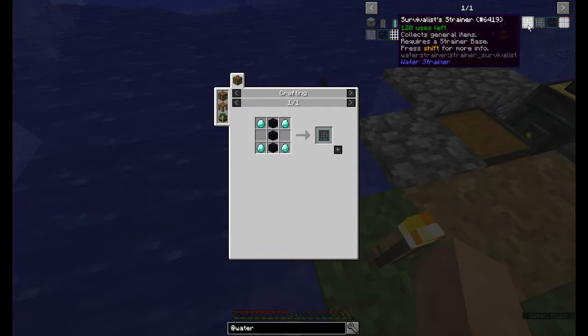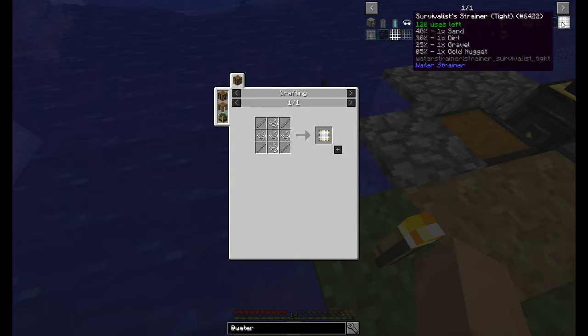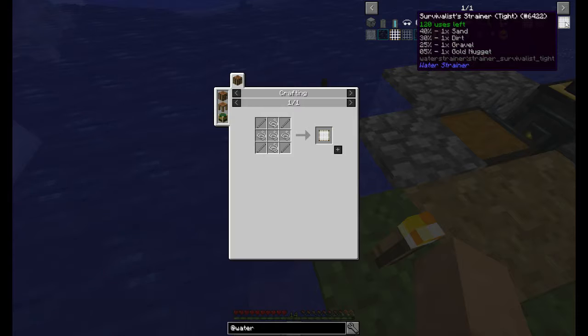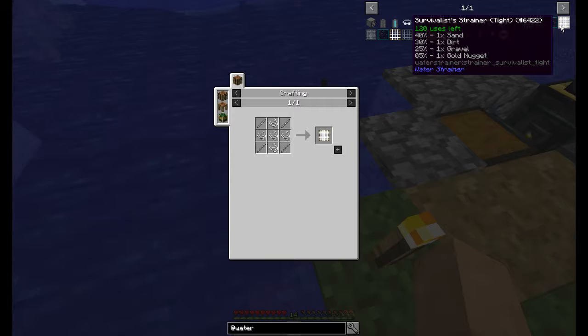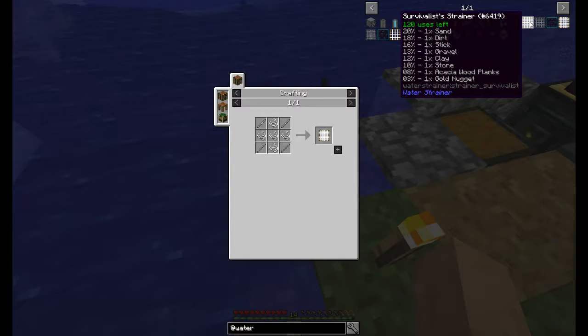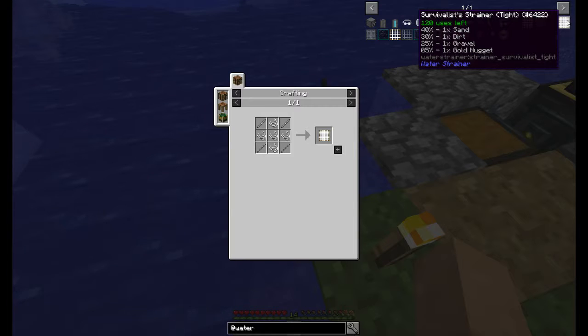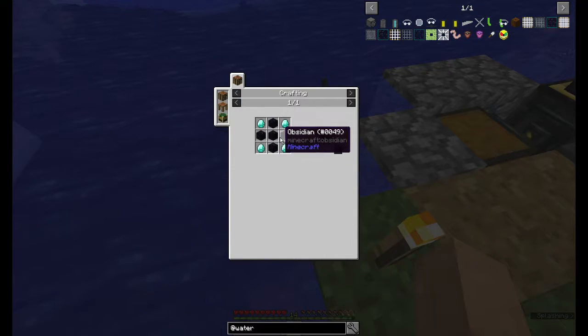The next type of strainer are the tight modified strainers. These catch the smaller, particulate-type items at a higher percentage chance. But they do not catch the larger bits — they filter out and only catch the small pieces. So you can catch sand, dirt, gravel, and gold nuggets in these at a higher chance than regular, but it doesn't catch everything — only half the items. They have the same number of uses; they just require two extra of whatever the fill item is for the actual mesh.